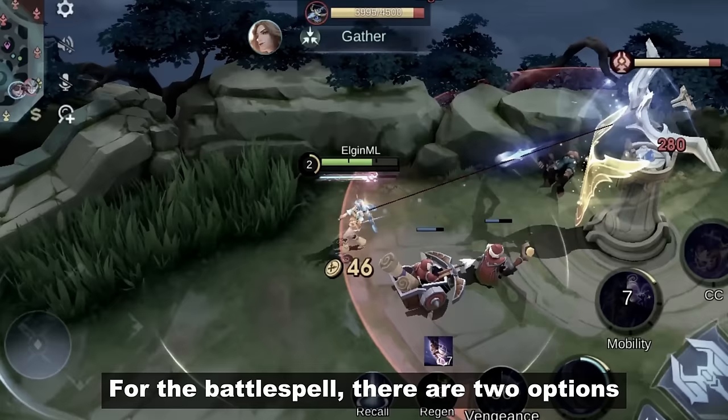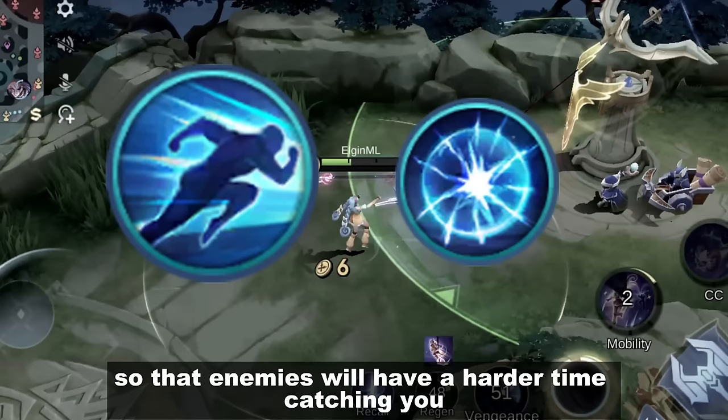For the battle spell, there are two options. First is Sprint so that enemies will have a harder time catching you — perfect for kiting. The second is Vengeance, which is quite effective if you're using the tank build.